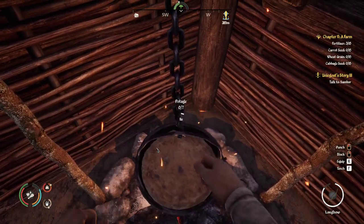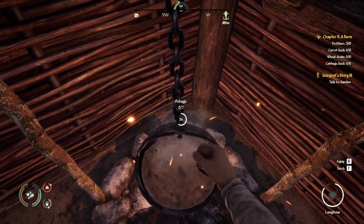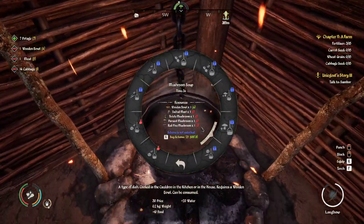We'll take the cabbage and go to the cauldron. And okay, this is letting us make seven — that's really good. I could pay closer attention to what goes into the recipe, but I just pretty much grab a stack of each and good to go.